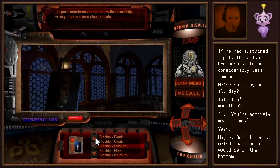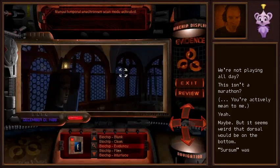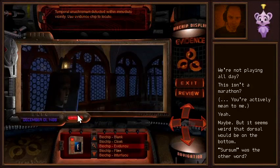I think how we do this from the manual is: we select the chip, activate it, hit locate. Scan mode activated — then we can hover over stuff. I don't know if clicking does anything. I don't know if it necessarily means that the evidence is on the screen, or if it's just nearby.